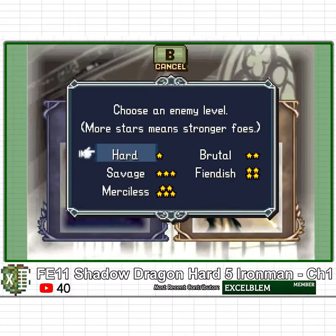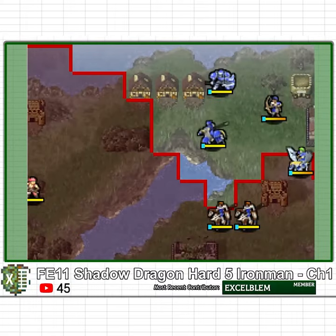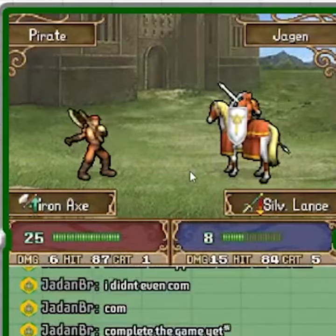For Chapter 1 of Shadow Dragon Hard 5 Iron Man, I decide to put Jaegon on the fort in the hopes that he does not get hit by 1% critical, but he does.